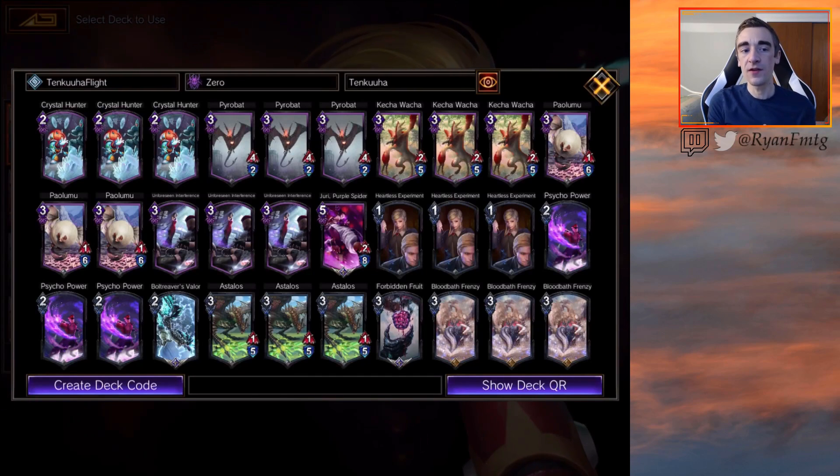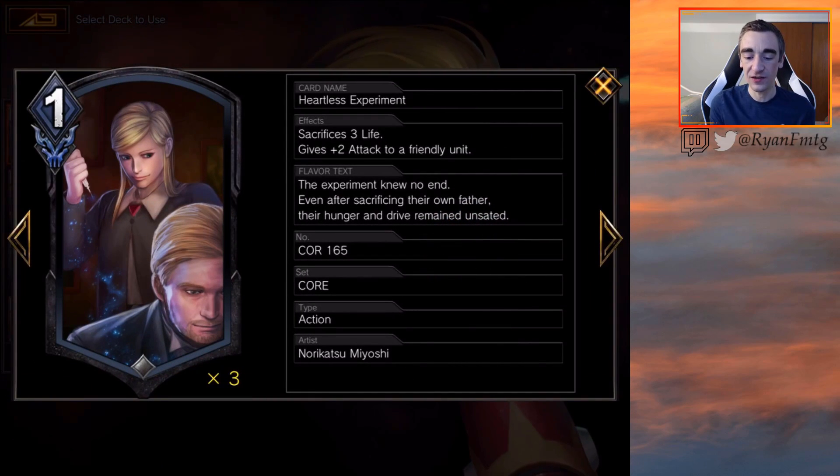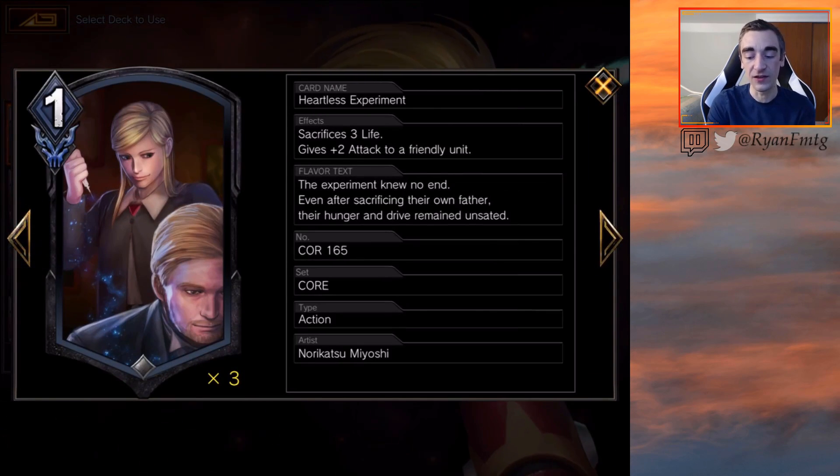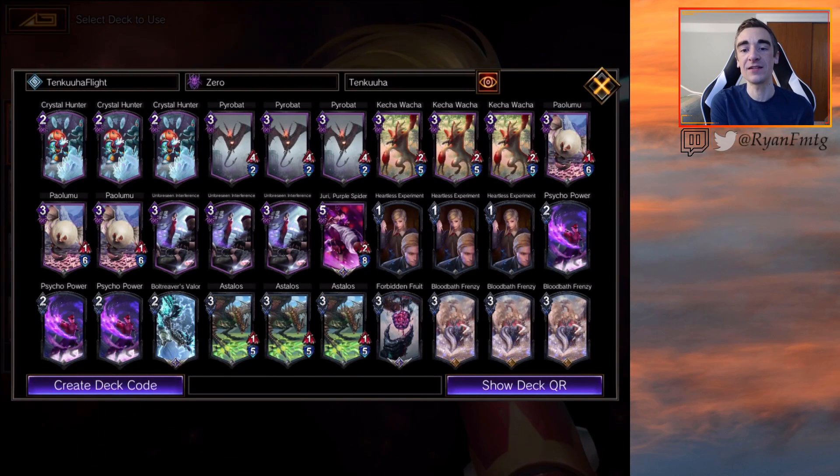You might ask why we're in black, since most of what I've shown is purple. Black is for the efficient pump spells. We're running Heartless Experiments — an awesome 1mp pump spell — and a playset of Psycho Power, because 2mp cannot get much better than that. Yes, you are losing 3 life, but we want to win the game really fast, so that life sacrifice usually isn't a big deal. However if we don't win fast, sometimes we lose because we dealt ourselves too much life.